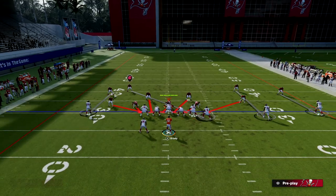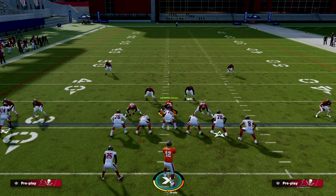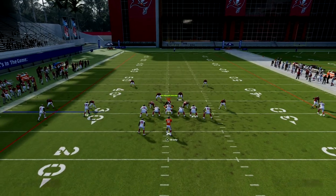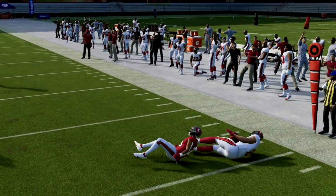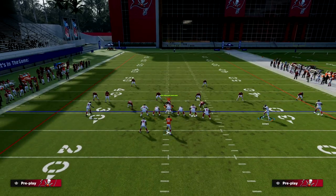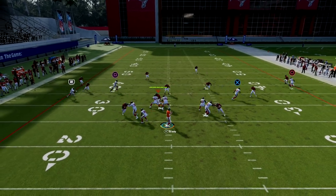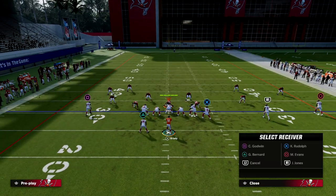The beauty of this route combo is it has an answer for literally everything your opponent can do. If you want to wheel the running back you certainly can, or put him on a check and release to the sideline. The tight end out is still available — they're going to have to hard flat most of the time. If they're playing you trips and they know what they're doing, they'll know it's really hard to get away with playing purple zones, so they might hard flat out of a cover three. Then you can hit your quick reads or your in route.